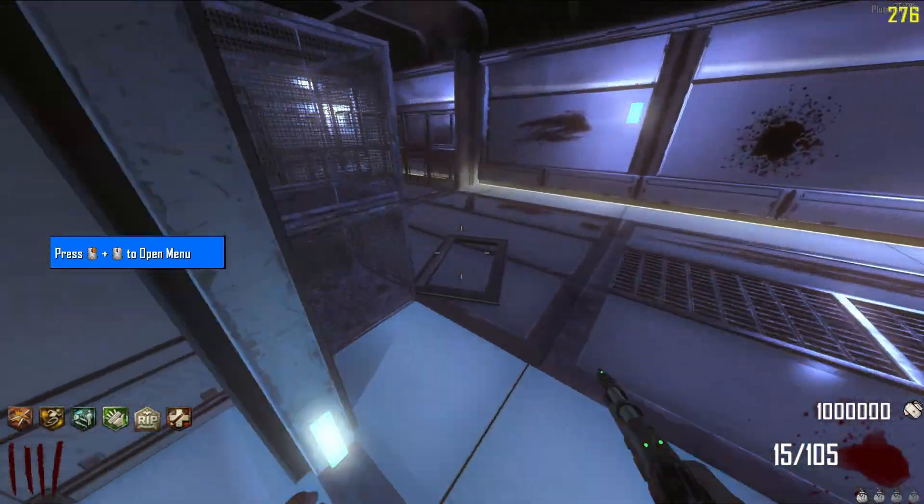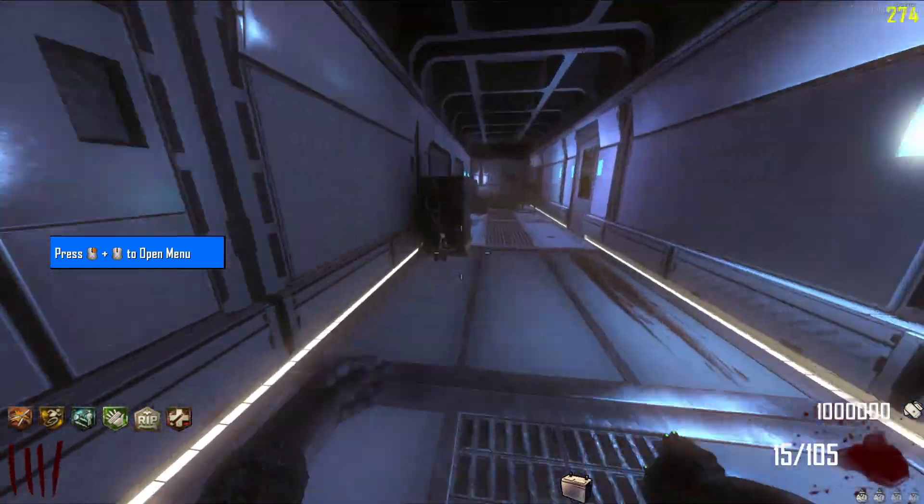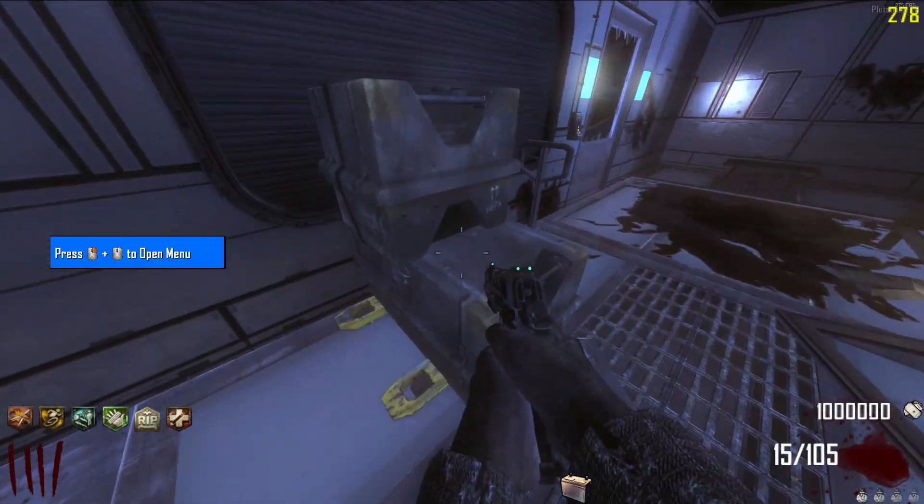The second part is the battery. First location is on the left upon entering, in between these metal cages. Second location is down the hall on the floor behind these boxes. Third location is further down on top of this box.